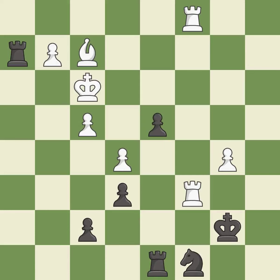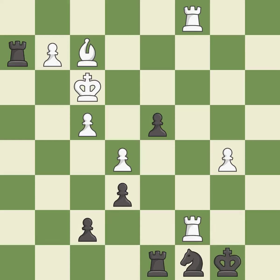This pushes a passed pawn — it is excellent. This forks pieces by creating a simultaneous attack — it is best. This steps away from the checking rook — it is best. That's a sensible reply — it is excellent. Takes back. This is the start of the endgame and black is losing — it is excellent.